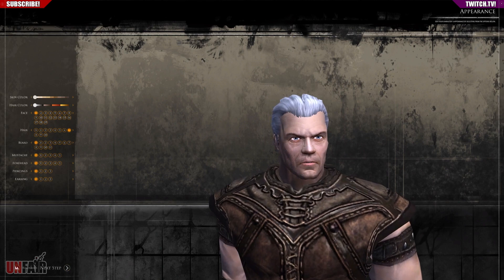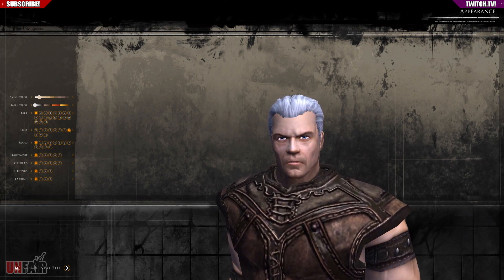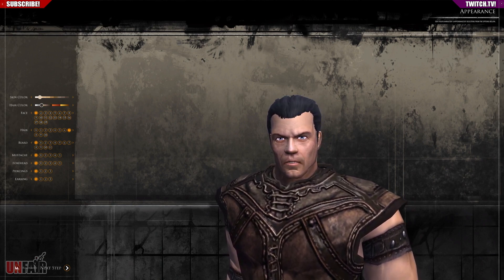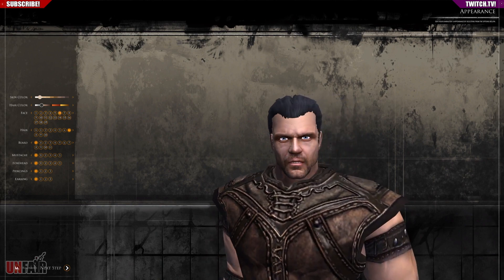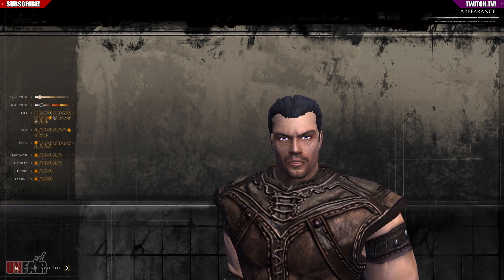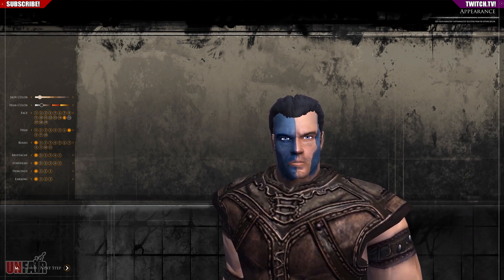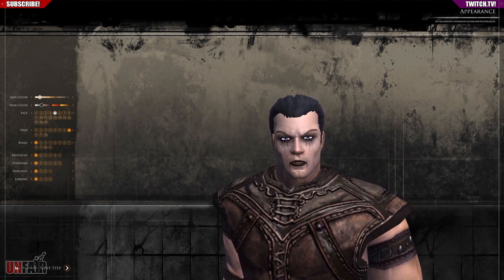Good news — we're going back to the first guy, he looked the best. Now we get some customization. Check this out: skin color, give him a little bit of a tan, hair color. I like the sliders — that kind of lets you have some variation in there, so that's pretty good. The face options are cycling through but his face isn't really changing that dramatically.